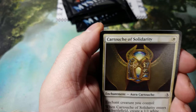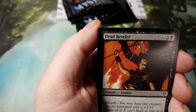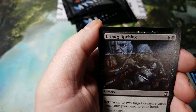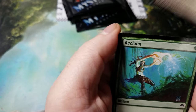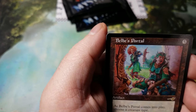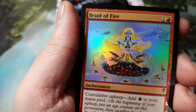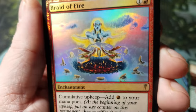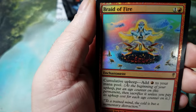Aura of Silence, Cartouche of Solidarity, Clear the Mind, Tandem Lookout, Dead Reckoning, Urborg's Justice, Hammerhand, Frontline Devastator, Reclaim, Earthen Arms, Savage Twister, Peace Strider, Battlebond Portal — that's a nice one — Tempt with Discovery, and Braid of Fire — that art is off the chain, would you look at that — by Cyril van der Haegen, awesome.